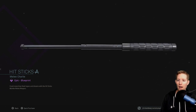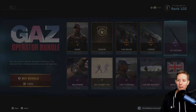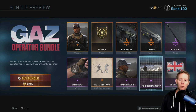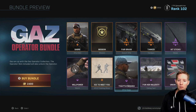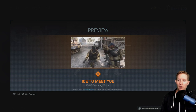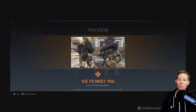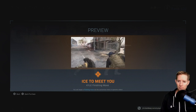They have too many of these blueprints but it is something extra, so thankful for that. It is an epic blueprint — Melee Charlie — so I'm guessing it's a blueprint for the Kali Sticks. It's an akimbo melee weapon. You also get an emblem with this bundle, a calling card, a quip for Kyle, and you get the 'Ice to Meet You' finishing move. It's based off the ice pick that we got last week — looks pretty savage.